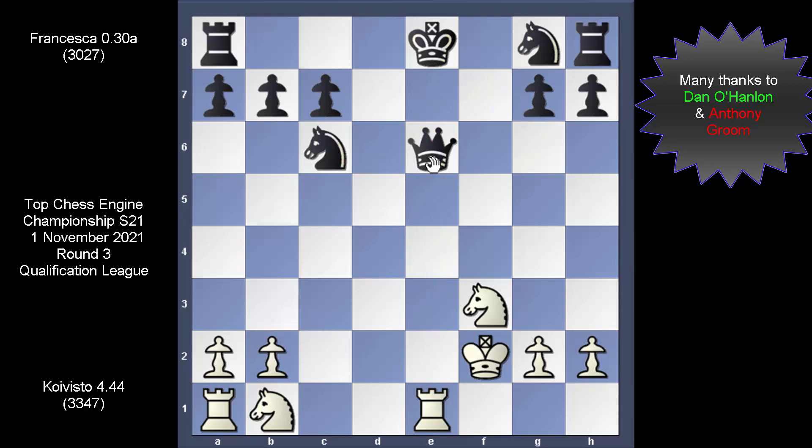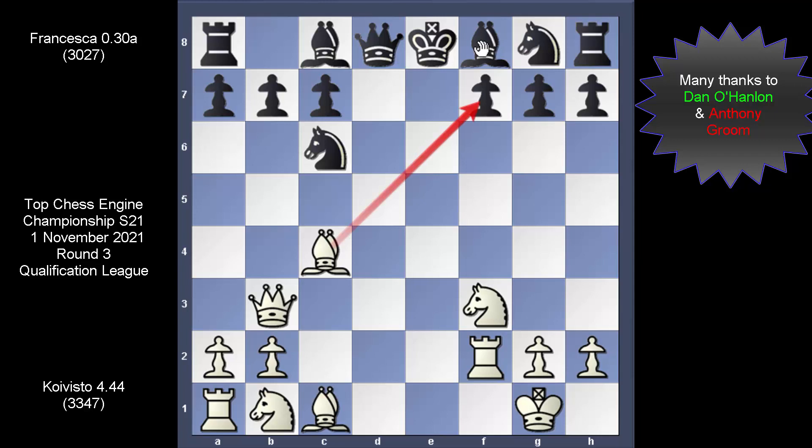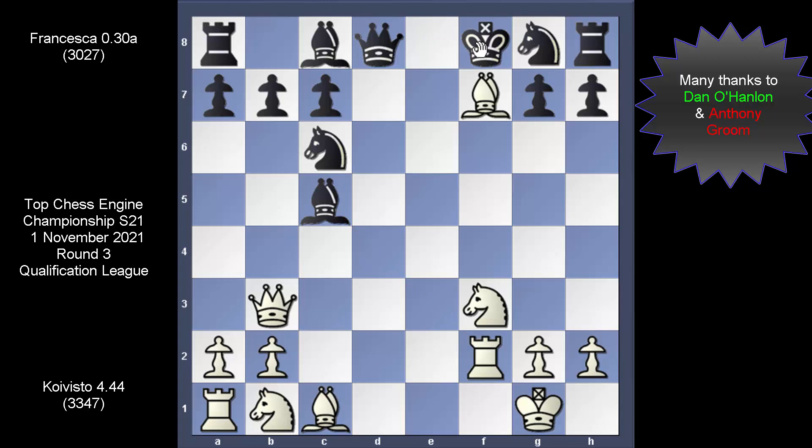Once the knight develops, Francesca will castle and Koi Vista really buys the farm. Koi Vista did this differently — the engine took on F2 with the rook, and this rook was pinned. Francesca is pressing; it's this rook on the second rank now lost. First things first though: Bishop E3 is strong enough to stop everything. Koi Vista takes on F7 with a check, the king moved east, and if you're able to work out the continuation, log off and take a break. It's all about the position of the rook on F2.